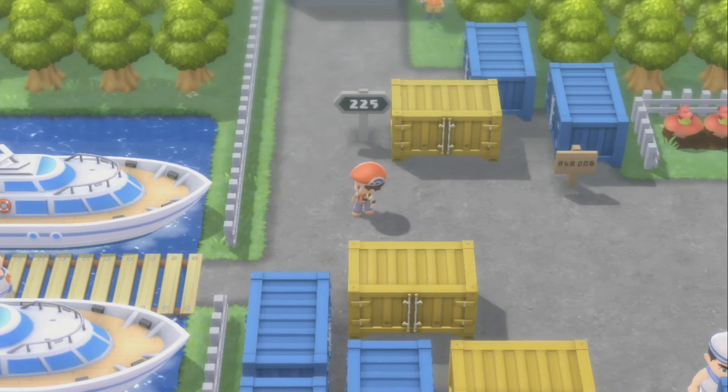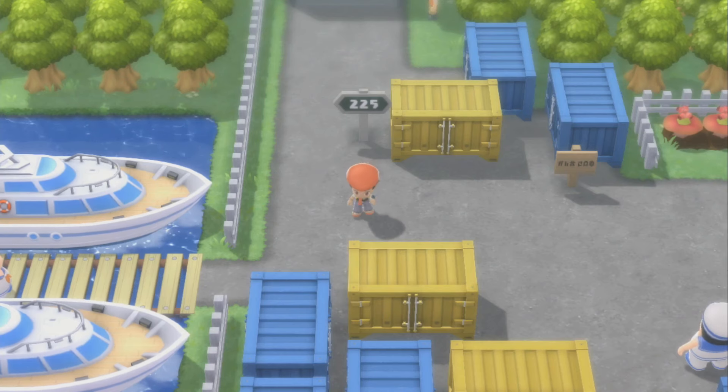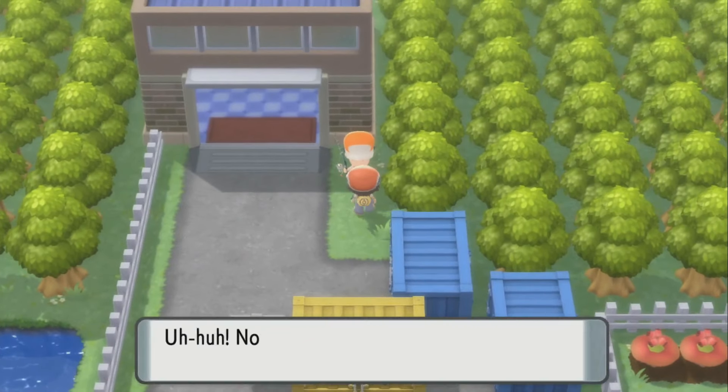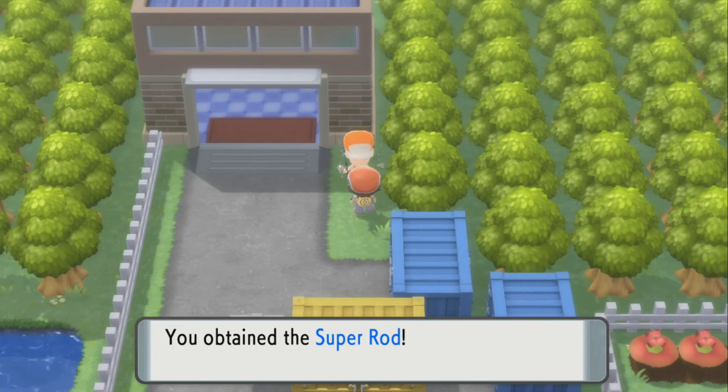In today's video I'm going to show you guys how to get the final rod, aka the Super Rod, in Pokémon Brilliant Diamond. When you make it to the Fight Area for the very first time and you're about to head towards Route 225, you're going to talk to this fisherman right here. Say yes, you think the Super Rod is great, and you obtain the Super Rod.